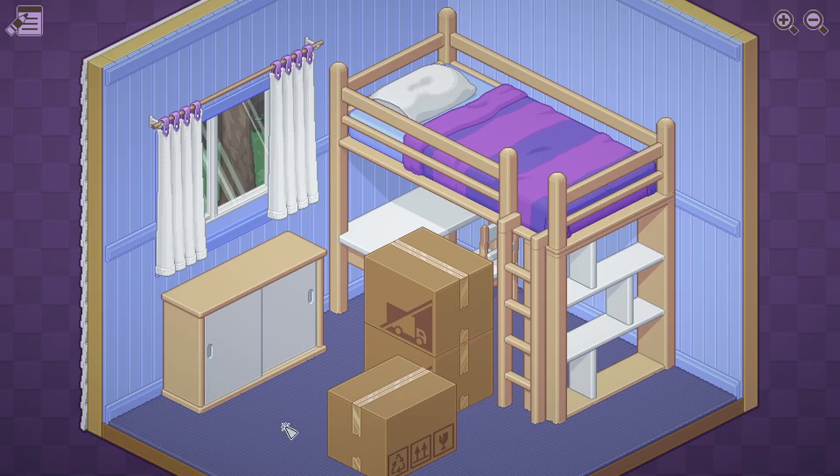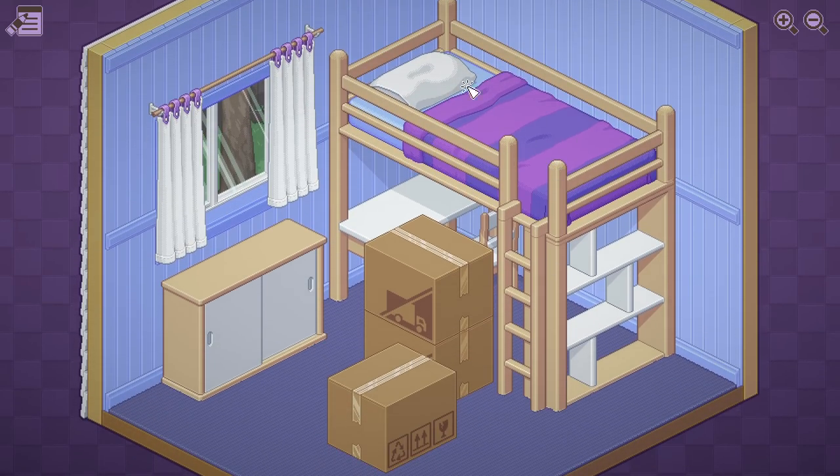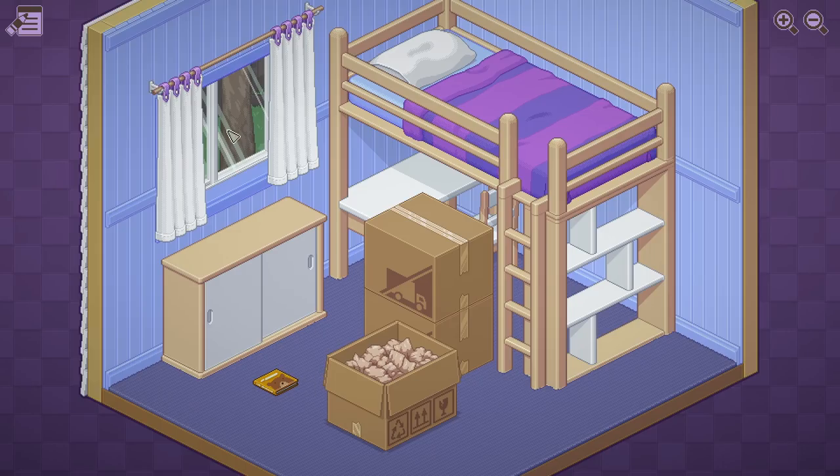So our character — the person whose life we're following — in 1997 lives in this room here. It's a lovely room. It's got a bed you have to get access to via climbing a ladder, which is all very exciting and a little bit piratey. They've got some shelves, a desk with a chair, a cupboard-y thing, some curtains and a window, and then we have these boxes. So we click on the boxes and unpack the items contained therein. The first thing we find is a book with a bear on it — which gives us a picture already of the age of the character. I'm going to say they're relatively young.